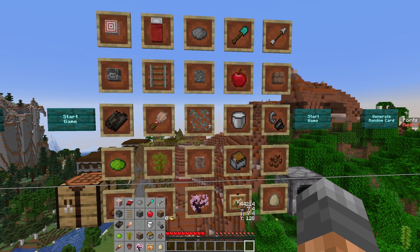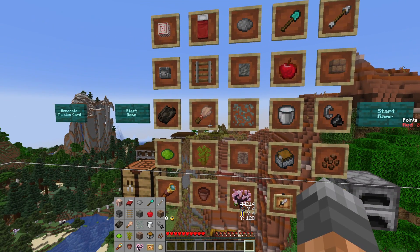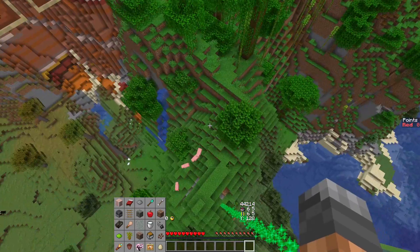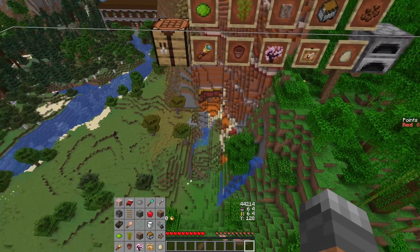Looking at a line: three, four, six iron, a cow, flint, glow lichen, one copper, one feather, and cheap kelp. That could be okay — usually fairly reliable stuff. There are chickens right there which could have feathers. They don't have to, but they could.